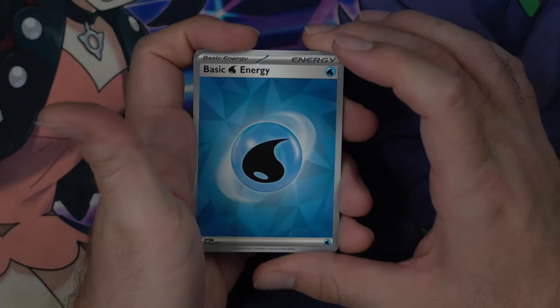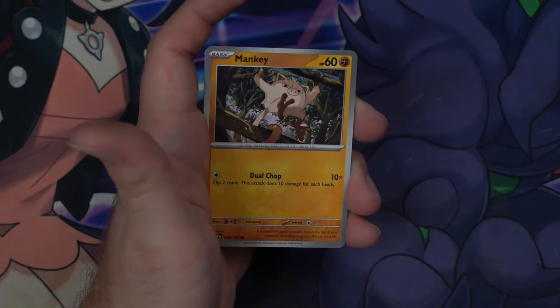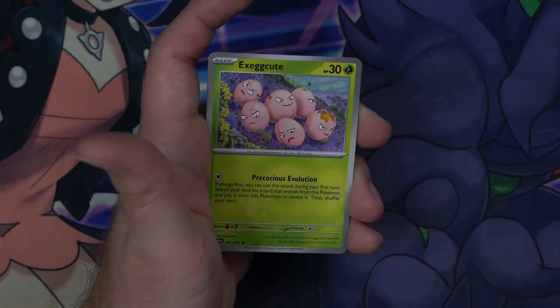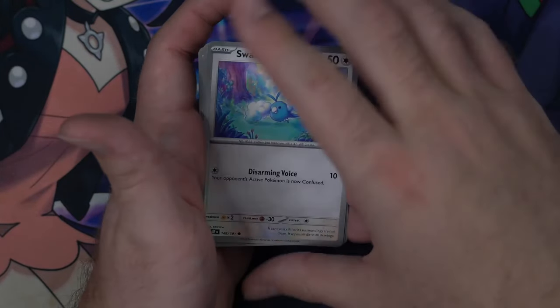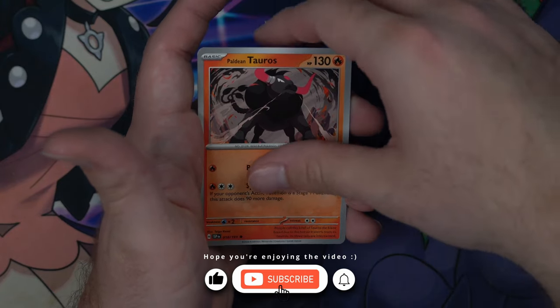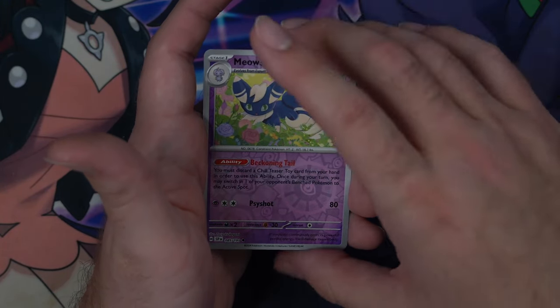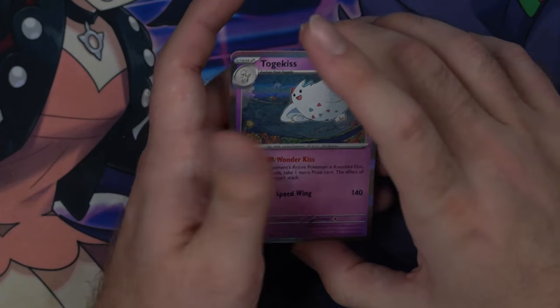Pack number three. Water Energy, Larvesta, Mankey, Exeggcute, Swablu, Crabominable, Paldean Tauros, Flapple, Reverse Meowstic, Reverse Donphan, and a Hollow Togekiss.